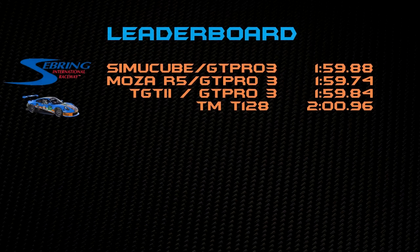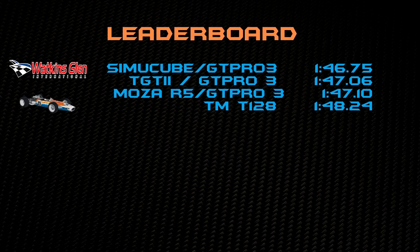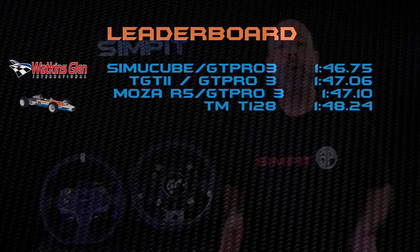One advantage of using the same car, track, conditions, and even setup is the fact that we can create a little bit of a leaderboard — we can see where one wheelbase stacks up against another over time as we do more shootouts. The only downside is that iRacing does make changes to the sim, like tire model, grip levels, or even the track layout as they did with Sebring since our last test. However, we can still see how things size up. Looking at Sebring and the Porsche results, we can see that money still wins the battle, but not by as much as you would think. Switching to Watkins Glen and the Lotus, it's still big money on top, with the $200 budget setup still way off the pace in both categories.